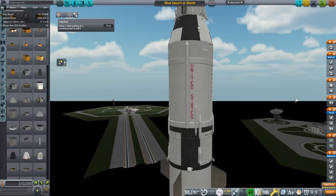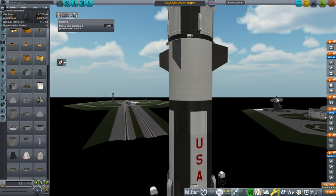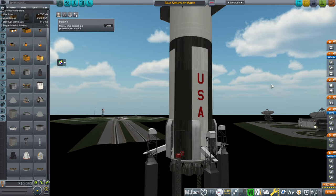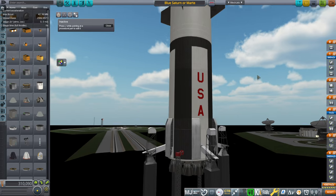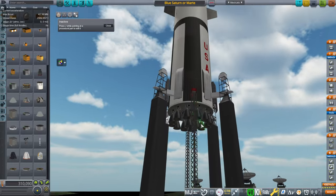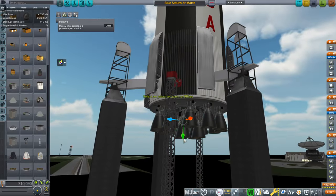Hello everyone. Welcome back to Realism Overhaul Sandbox in Kerbal Space Program 1.12. In this video I'm going to attempt to land the first stage of the rocket that I'll call either Blue Saturn or Marta, based on suggestions in the comments to the previous video. This is a Saturn V rocket converted to use Blue Origin engines — BE-4 engines on the first stage and BE-3Us on the second stage.